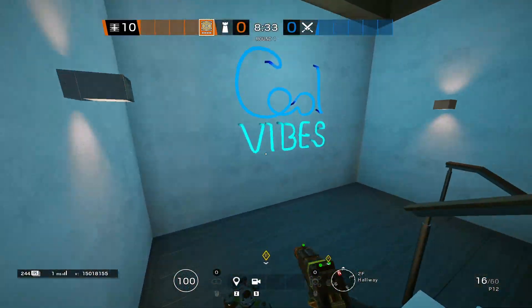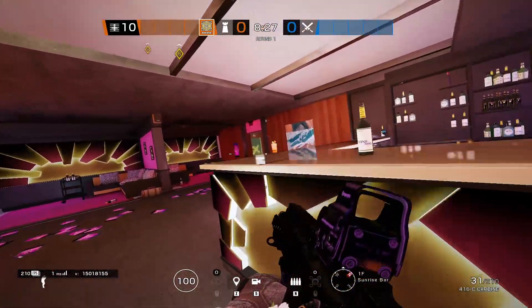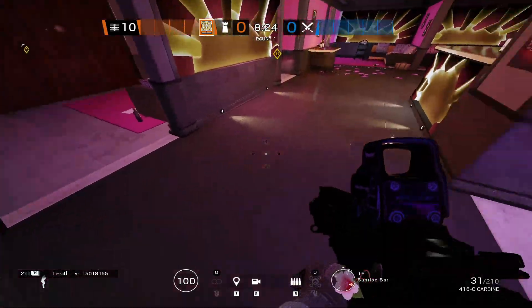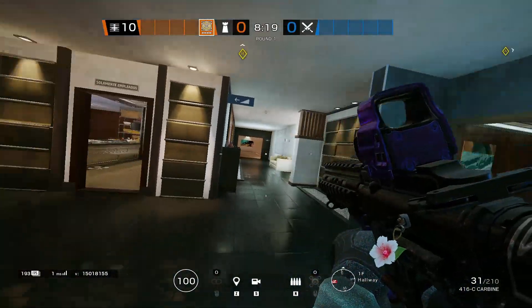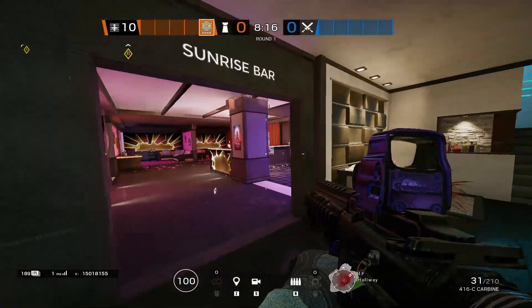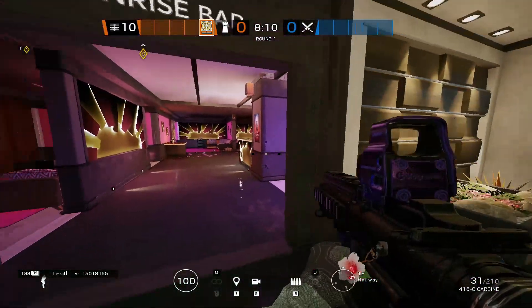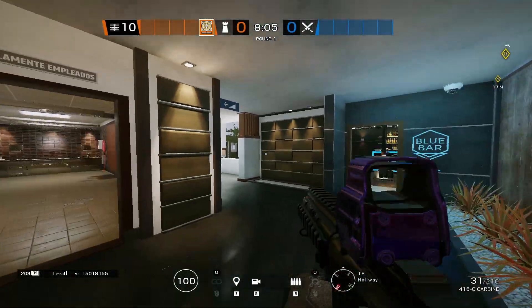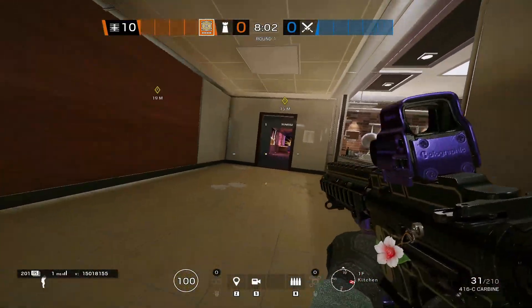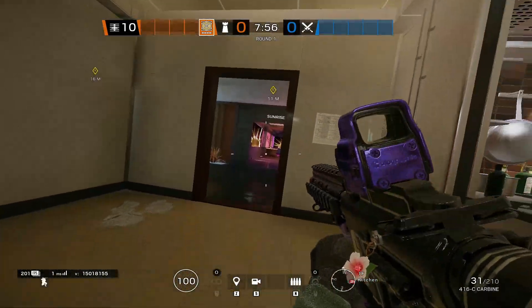For Jaeger positioning, on a map like Coastline you're going to want to roam - this is a very aggressive fragger map. Typically you'd roam in Sunrise, Blue Bar, Office, or Kitchen. This map you can roam pretty much everywhere; it all depends on what the two roamers want to do and their communication. Typically you either want to hold completely vertical - Sunrise, Cool Vibes, Kitchen hall, Blue Bar, Office - or play a bit more passive in Kitchen, let attackers take Sunrise, Office, and Blue Bar, but maintain kitchen and lobby pressure.